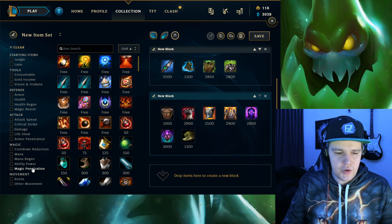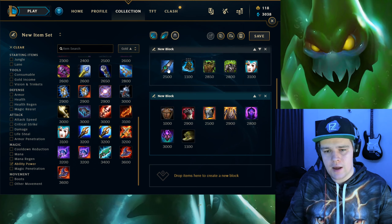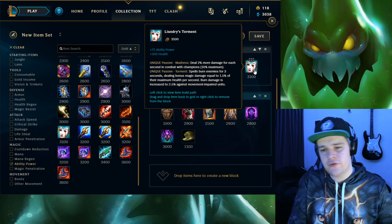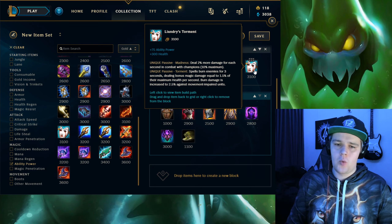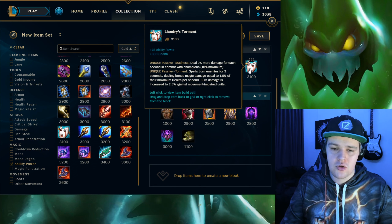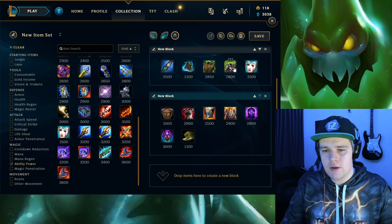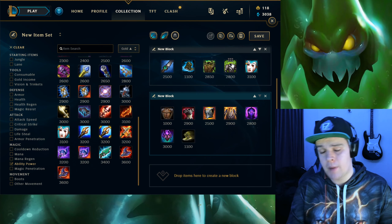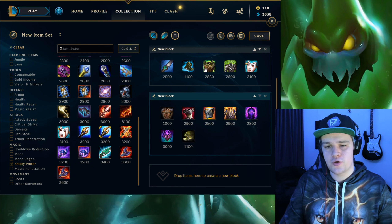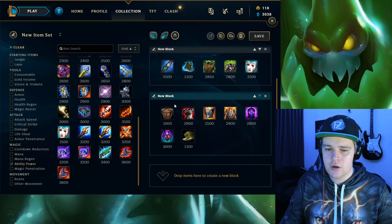The other item which is insane on Zac is Liandry's Torment. If you're doing well and can afford it as a 4th or 5th item, Liandry's is pretty much God tier. By level 15-16 you're just going to 1v5 the enemy team in any team fight. Now if you need more armor after Spirit Visage you can build that instead. But keep in mind Aftershock provides you with a lot of resistances, so if you use that properly you can still opt for a magic resistance setup and still build Liandry's - though you need to be ahead for this to work.